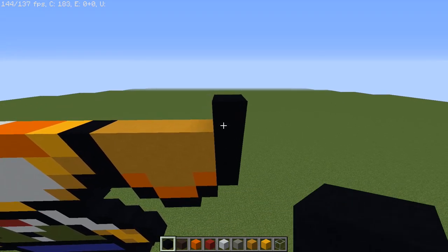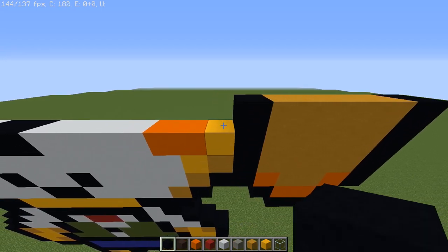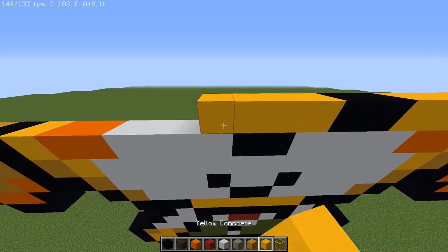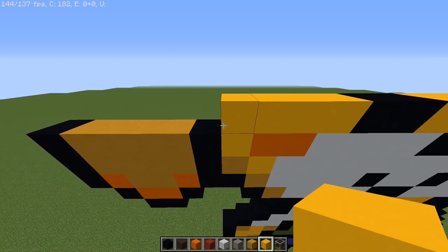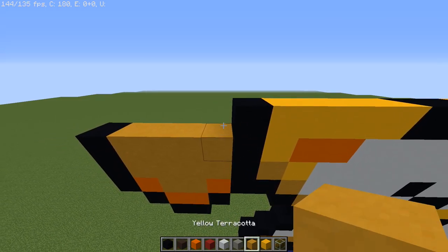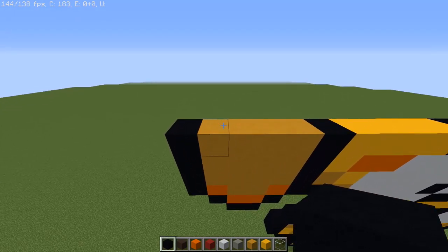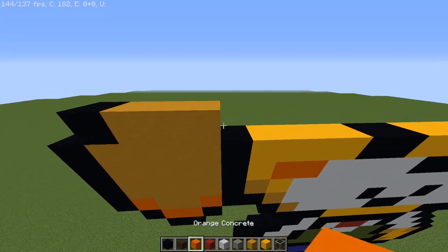Going up again: a black, three yellow terracottas, an orange, a black, three yellows, a white, a black, four yellows, a white, a black, three yellows, a black, an orange, three yellow terracottas, and a black. Then on top: a black, three yellow terracottas, an orange, then a black, two yellow terracottas, three black concretes, four yellows, three blacks, two yellow terracottas, a black, an orange, three yellow terracottas, and a black.